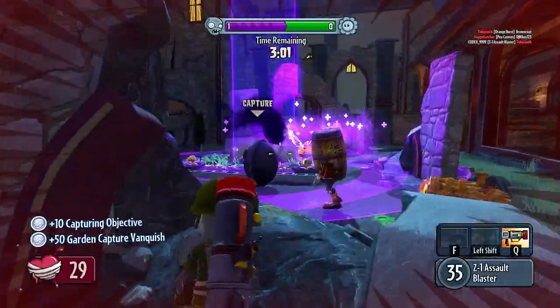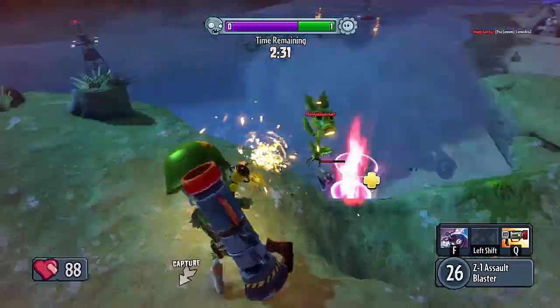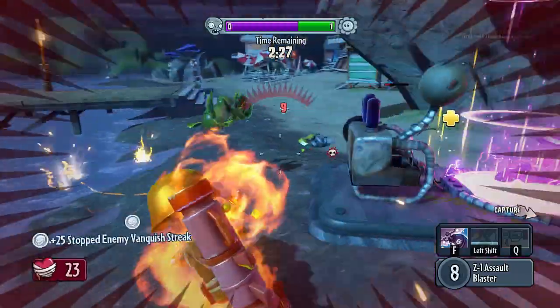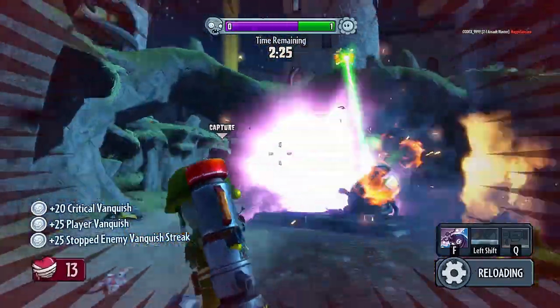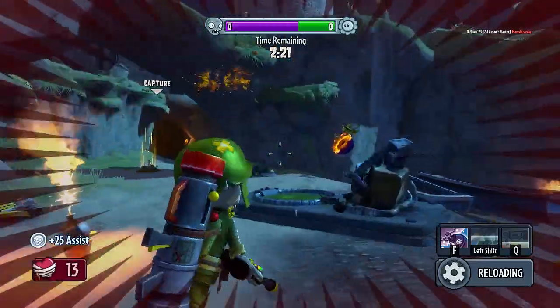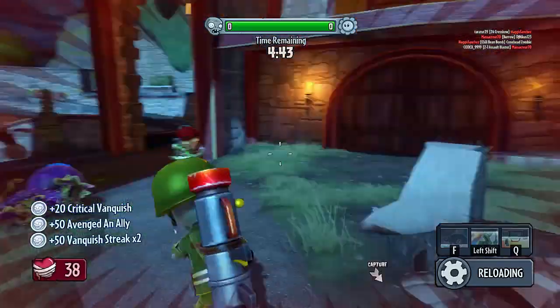We did actually get an air kill — sick! There we go, we got a Peashooter as well, and we got the assist. We got a Chomper — sick!